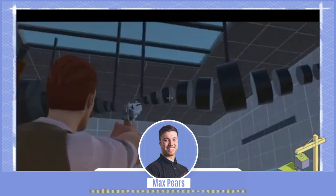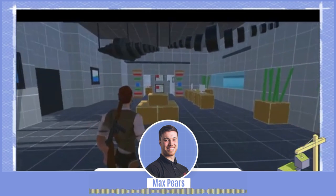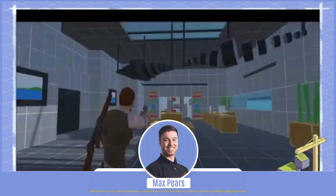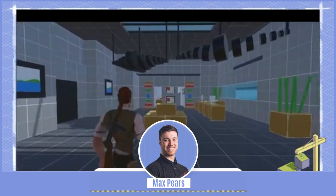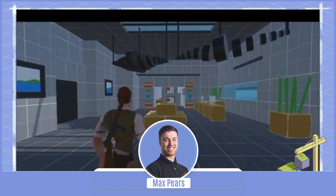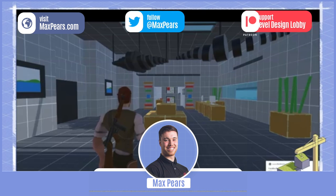From here we're going to be talking about going a bit further. I'm presuming all of you who are listening to this have done a whiteboxing or blocked out a level before. I'm not going to go over it in detail, but it's more about how we can improve them. The first way that we can improve them is by, as I mentioned earlier, the references.